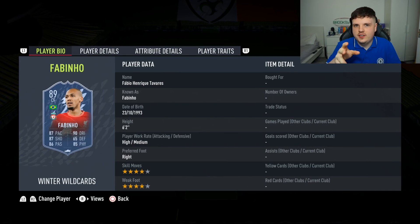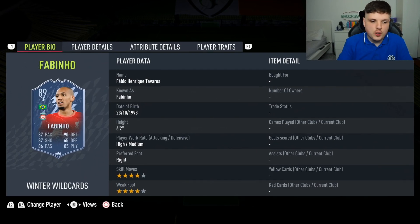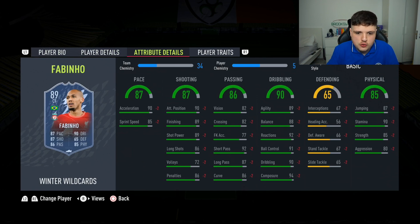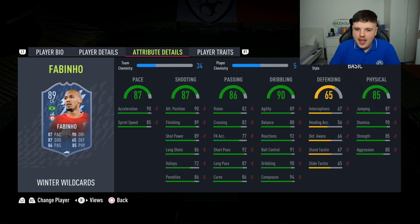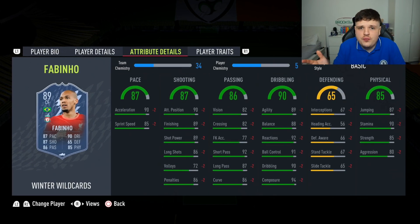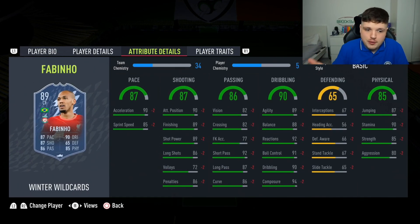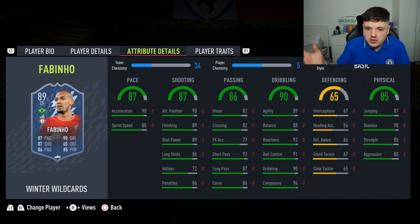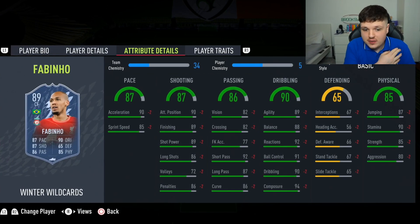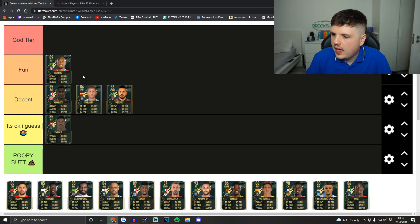I love this — Fabinho as a center forward, why we don't know. He's got four-star skills, four-star weak foot, 90 dribbling, 89 agility, 88 balance. They've taken away his defending, but if you gave him like 80-yard defending as you'd usually have, you'd have the best card in the game. You could play him anywhere and he'd be fantastic — great pace. This is a banger of a card, gone into the Fun category.